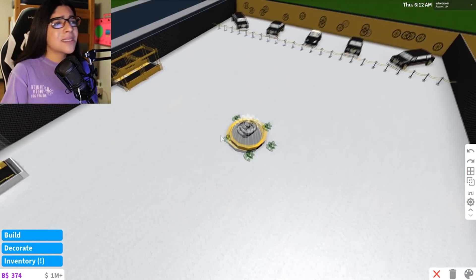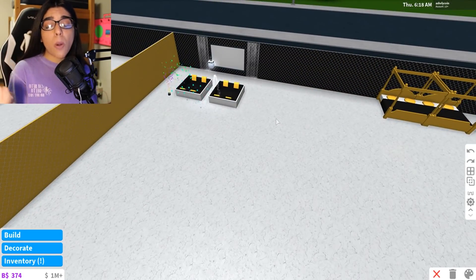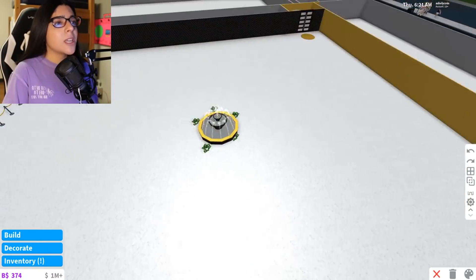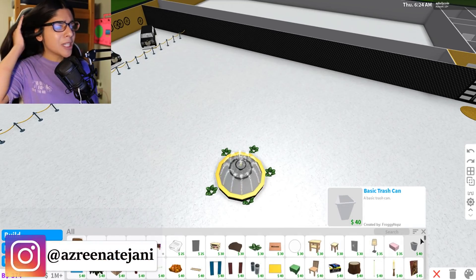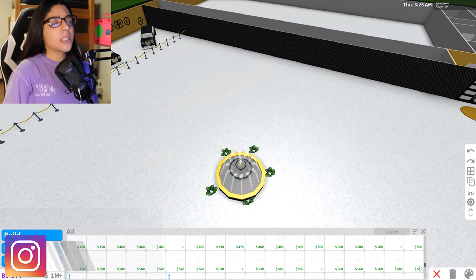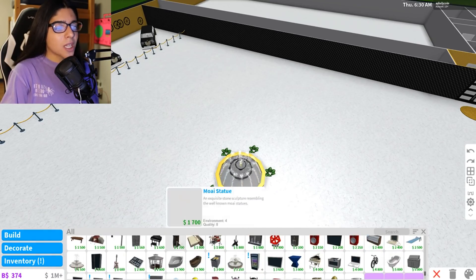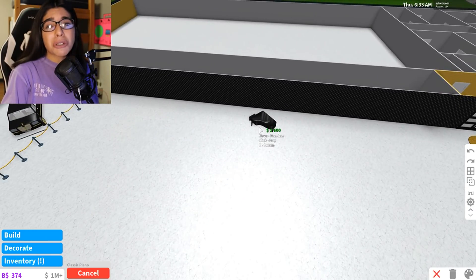It doesn't look bad, but it doesn't look amazing. And then we have a little area over here — you can sit in the hot tub, watch some movies. We have some gold beds, we have a fountain. And then I have no clue what to add. I would just be trying to add expensive items, but the expensive items are just trophies and garbage. So there's not much we can do. I mean, we can add a piano, I guess, because that's very luxurious.